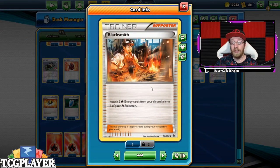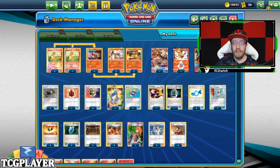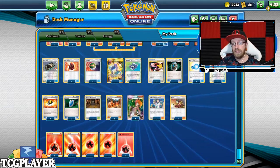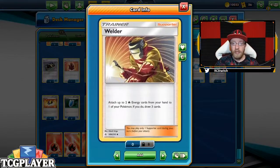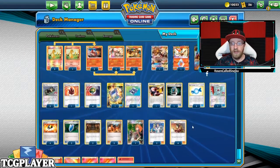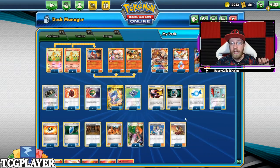We have two Shrines of Punishment to deal additional damage to our opponent's Pokemon. Two copies of Blacksmith lets you attach two energy cards from your discard pile to one of your fire-type Pokemon — it can be your active Pokemon, so this really speeds things up for Charizard, almost like a Welder from the discard pile. One Bridget and two Elm's Lecture to set up turn one, with four copies of Welder as our draw engine toward fire-type energy, and 15 energy total in the deck.